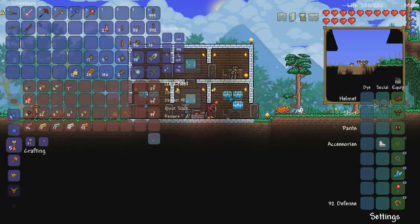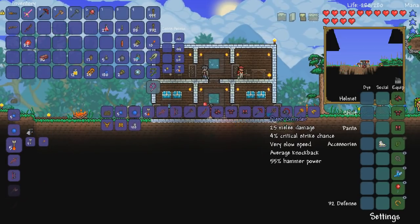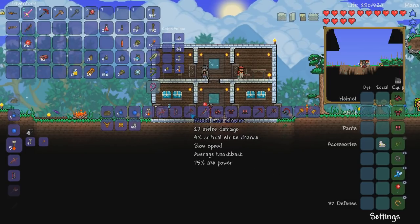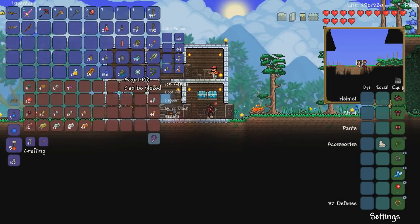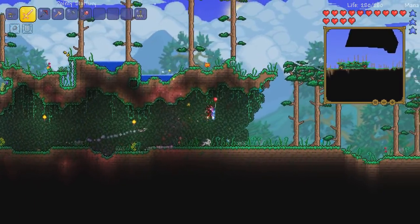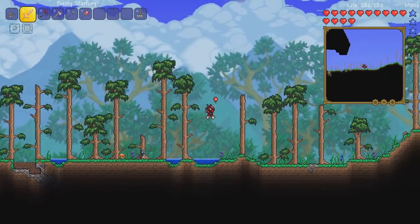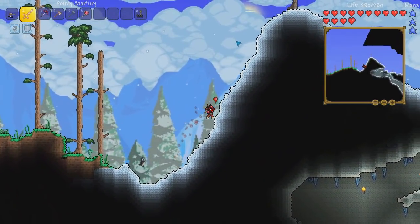Let me see what I can make. I could use the meteor to make a Ham Bat — I think that'd be pretty cool. So I'm going to go ahead and try looking for this meteor and I'll be back with you guys in a little bit.